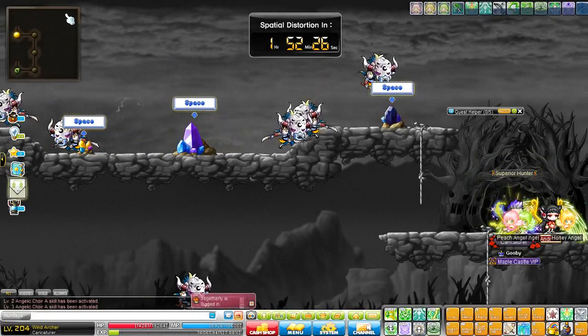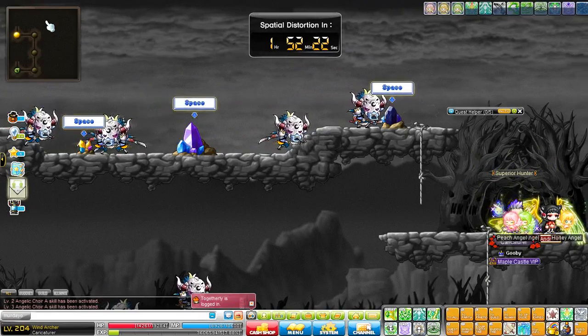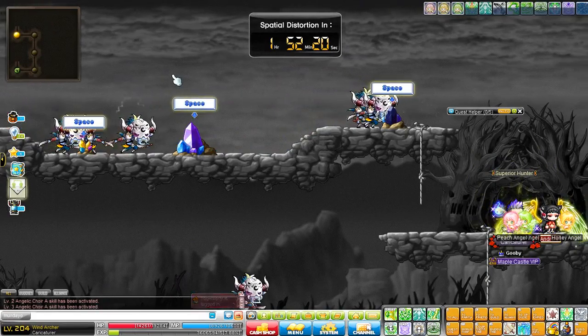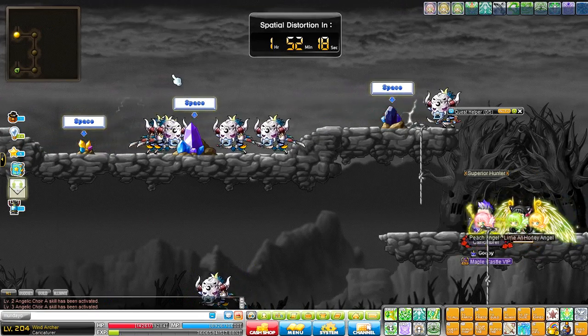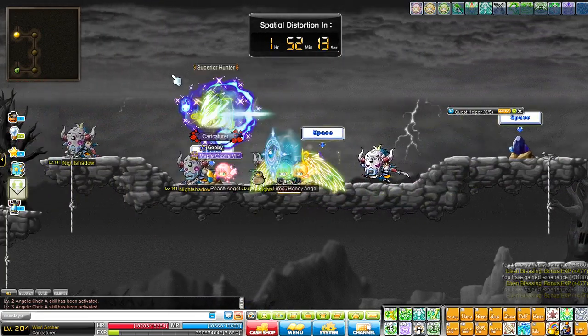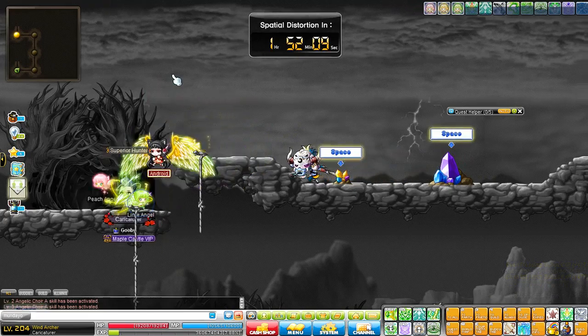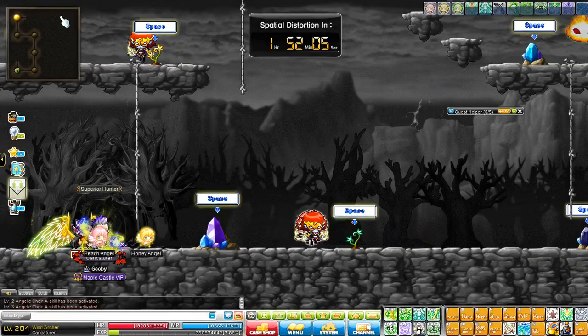Your objective is to get to room 16, which is the final room. I'll put a link in the description with all the rooms labelled, courtesy of Phantomraw. So once again, take the portal that's leading upwards and navigate your way through each room.